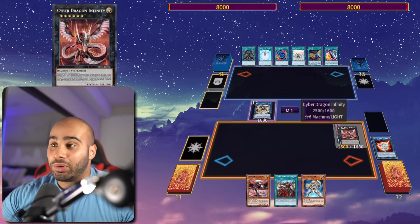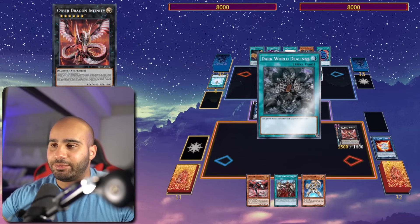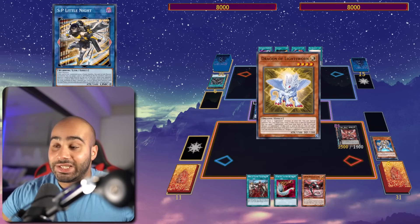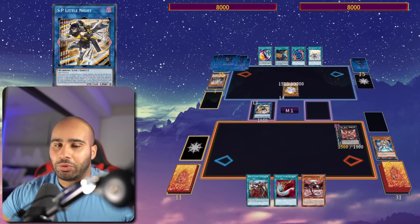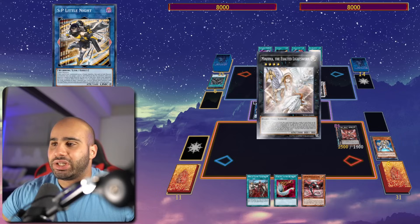The best thing that I can do when I have Core and Machine Dupe in this build, unfortunately, is just SP and Infinity, because I'm not main decking the Fiendsmith package. Otherwise, the SP would have been the Caesar instead. But it does involve four cards in your extra deck and one brick in your main deck, so it's kind of unfortunate, but it's not the end of the world.